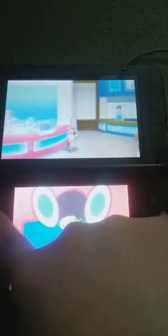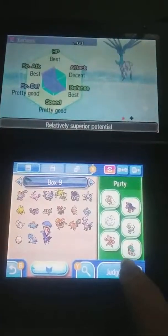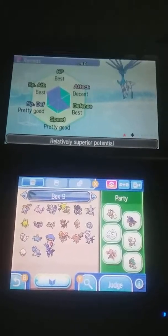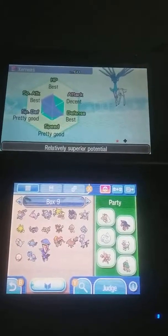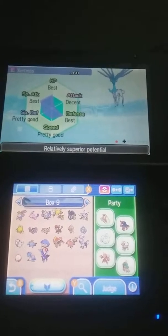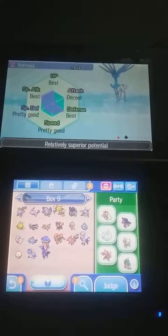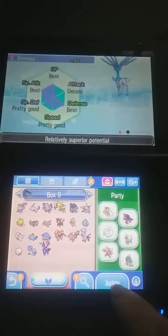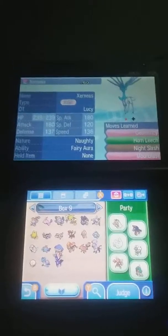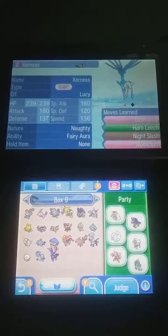I've got the Judge function, so let's go see what its IVs are. That's actually relatively good, because when you catch a Pokemon in the wormhole, they're guaranteed three perfect IVs, and that's good because it's got an attack-plus nature and it's got perfect IVs in special attack.